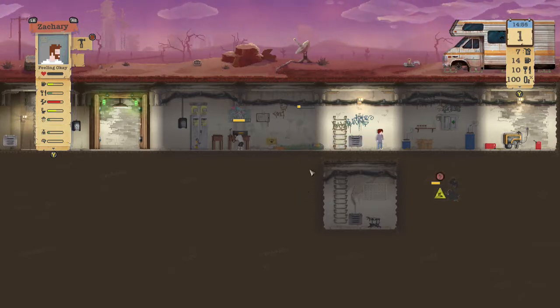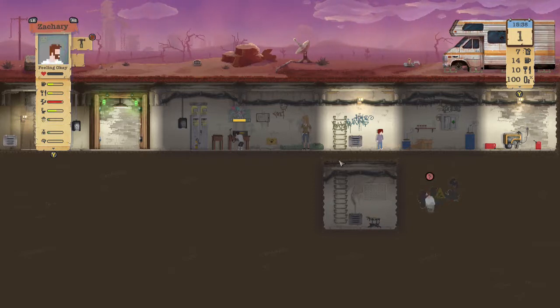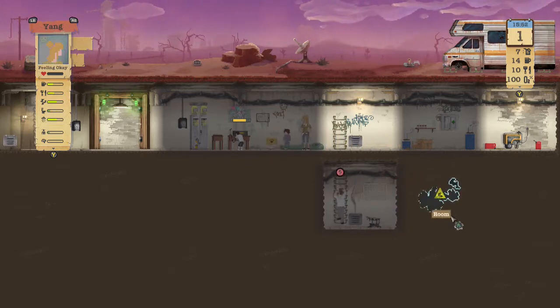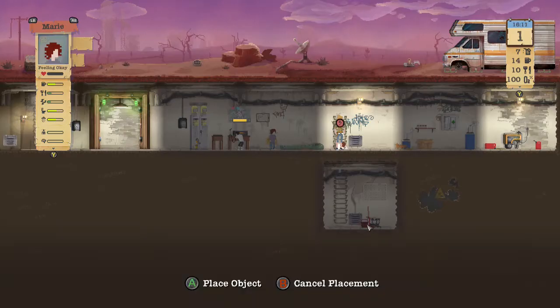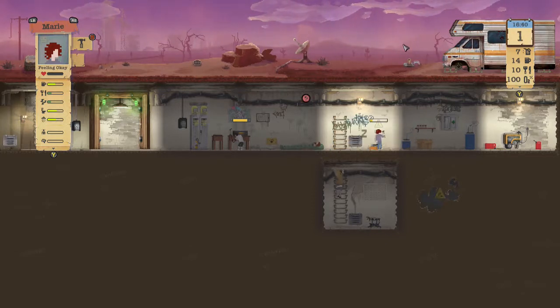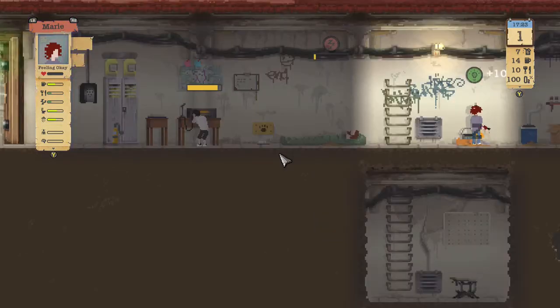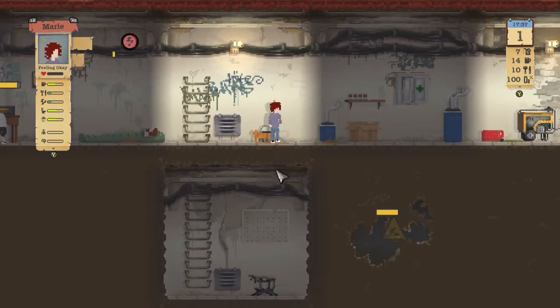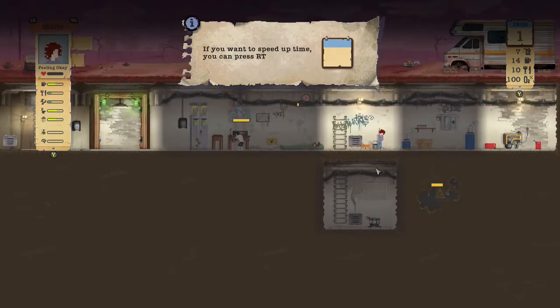Zach is tired from mining for so long. So what we're going to do is have Yang wake up, and Zach, you go sleep. Yang, start working on that again. Mary, go ahead and craft a mop. I generally like to build a small water butt because in the first couple days it generally starts to rain, and rainwater is a great way to get things done quickly - free showers, free bathrooms, all of that good stuff.